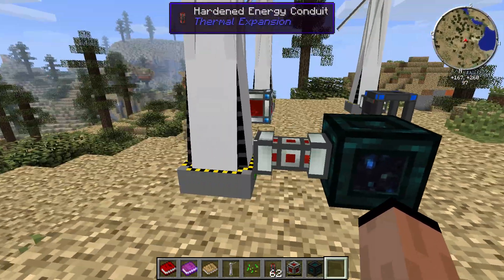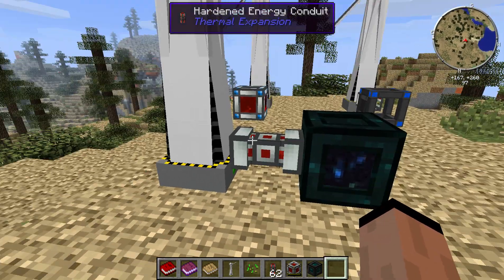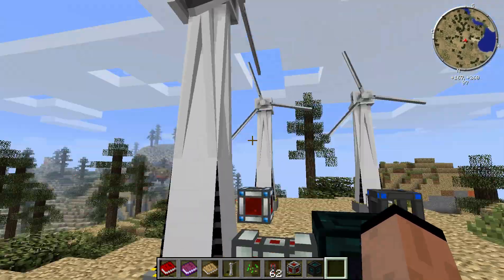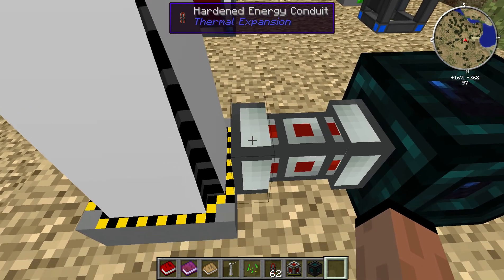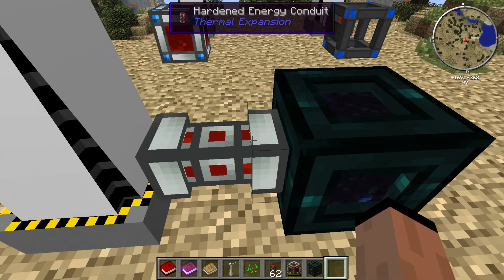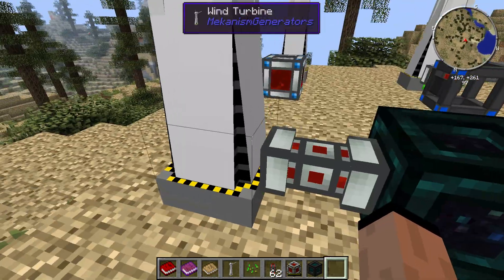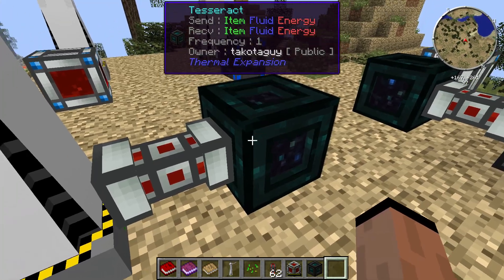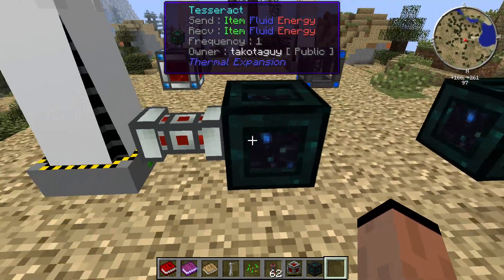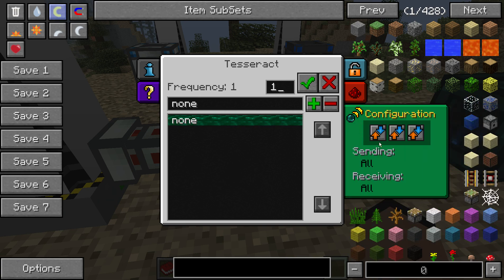So the next thing I did was I came over and put down the conduit and the Tesseract. Now you'll notice that with these you can't switch the input/outputs because it's a single, and also because it's on the Tesseract — don't worry about that. The devices will know: this knows it's sending out and this knows it's receiving. He was using frequency one, set to none — no big deal. So we've got that going over here on the configuration.